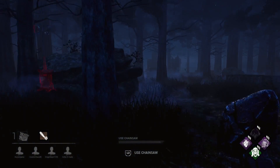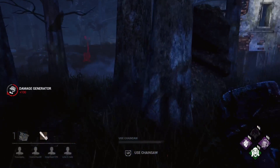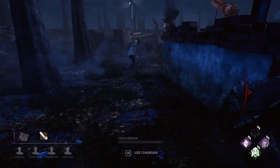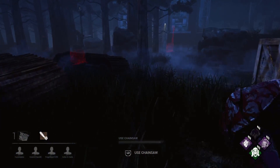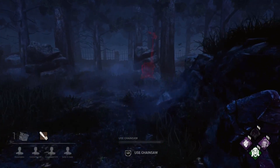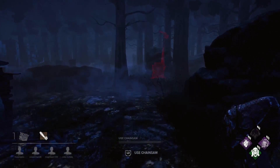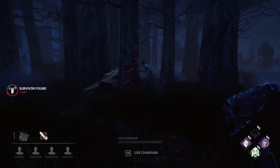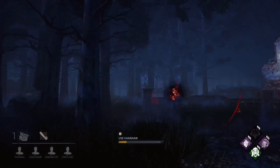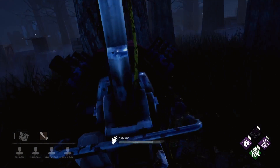You see that guy there with a flashlight trying to save - I'm the same when I'm playing survivor, really useless at using the flashlight. I don't think there's ever been one time in this game where I've saved somebody with a flashlight save - it's a really hard thing to do. I think the guys that are good at it really follow the killer closely and stay near by. A lot of killers use Franklin's Demise because they don't like flashlights, but I would never bother with Franklin's.